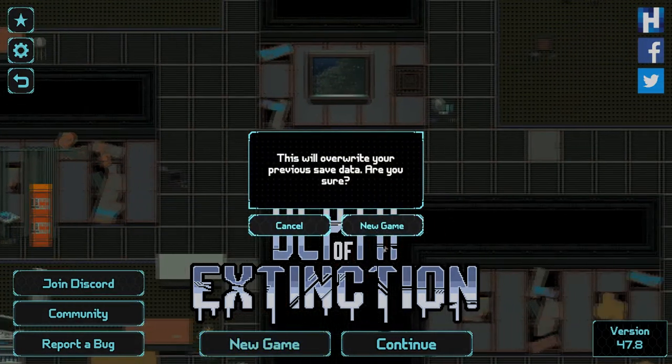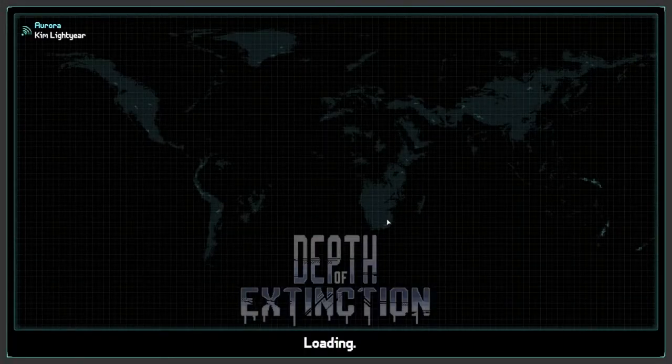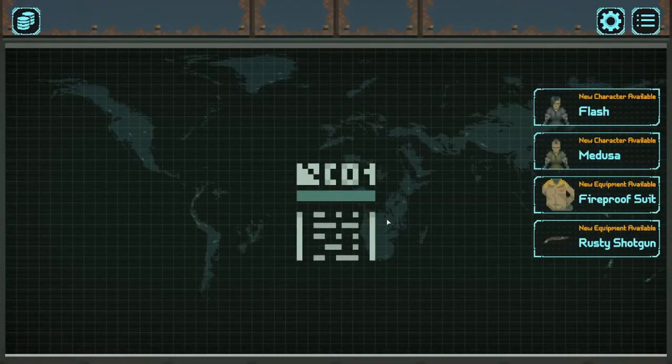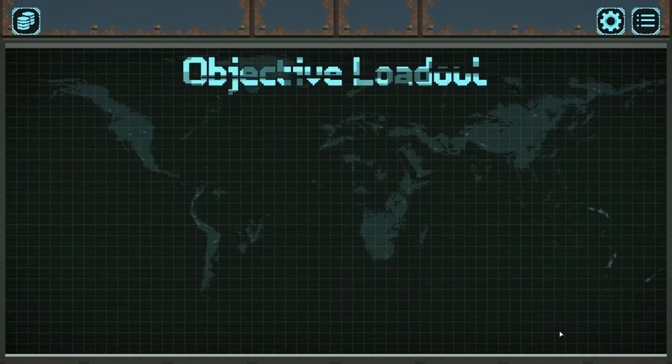Overwrite my previous save data? Yeah, I guess that's okay. Would you like to play the prologue? No, that's fine. I've played four hours so far, so we're getting pretty okay at this. We've got two new characters available — fireproof suit, rusty shotgun — only one mission we can take on at the moment. Luckily the difficulty is easy. The faction is raiders and our reward is advancing the story.